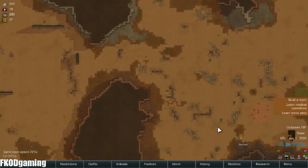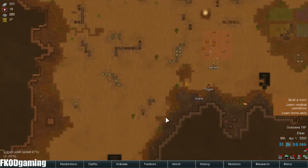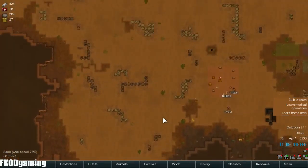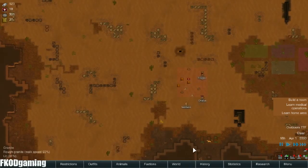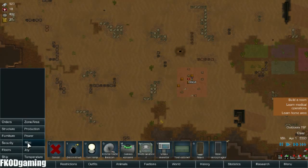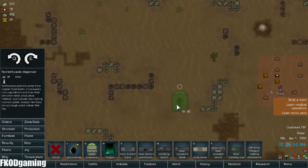So that should be a pretty good start. As far as buildings go, first off is kind of our kitchen area. Since nobody really has a skill in cooking, I don't know what I'm going to do — I'm going to set up a nutrient paste dispensary.